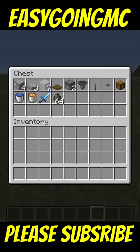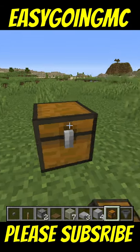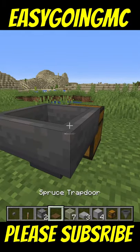Here's how you build this simple steak farm. Here's what you need to build the farm. Start by placing a chest with a hopper going into it like so.